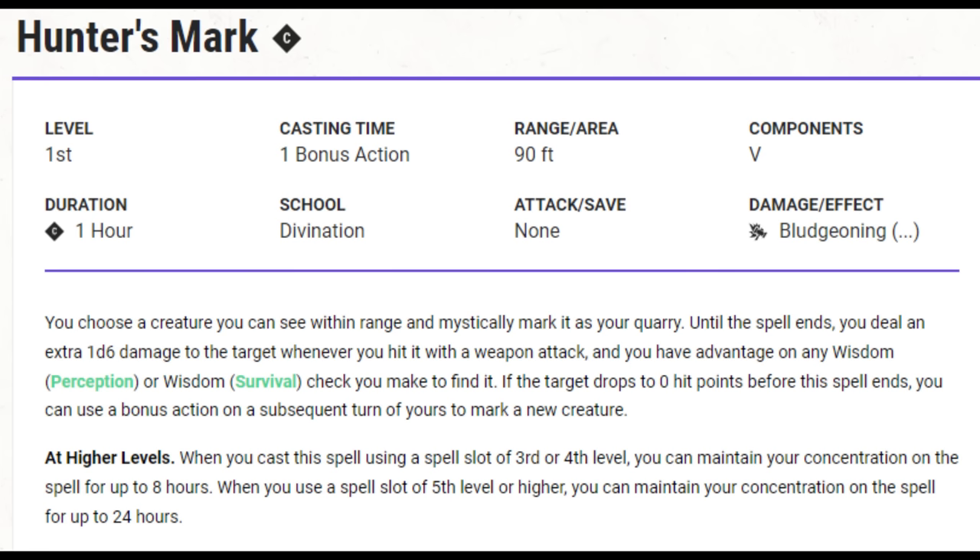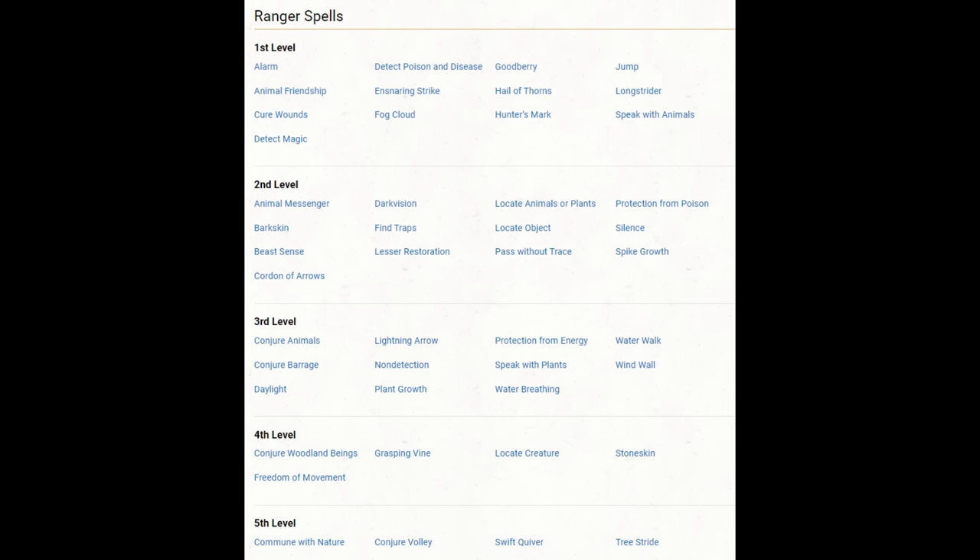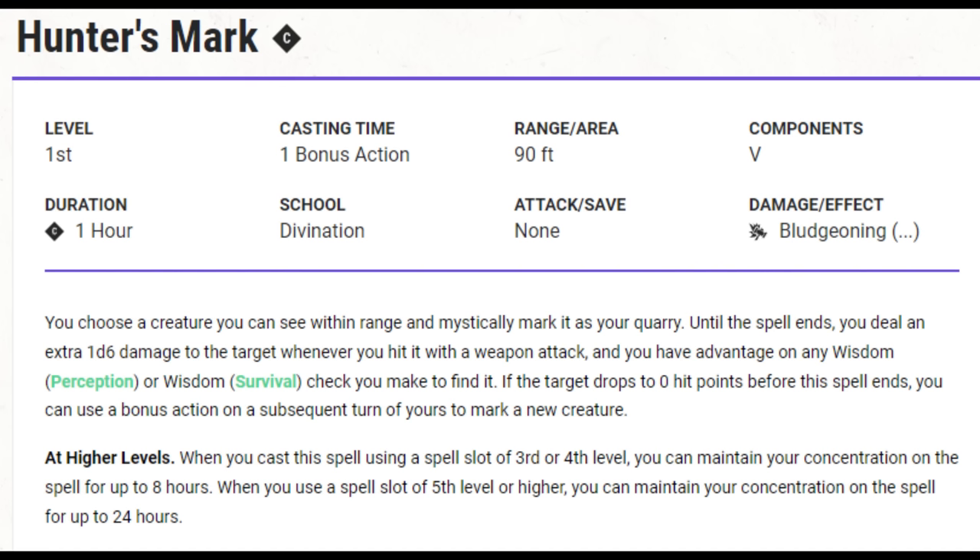So, why does anyone call it a trap? Well, there are two reasons. The first is that Hunter's Mark uses your ranger's concentration. That means if you use Hunter's Mark, you aren't using any other concentration spell. And the ranger list has some nice options — not at level 1, but when we get into higher level spells, definitely some good options. The second is that, even if you aren't concentrating on another spell, Hunter's Mark actually uses your bonus action a lot.